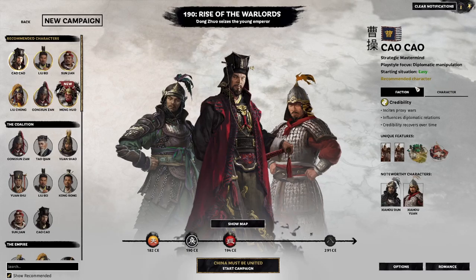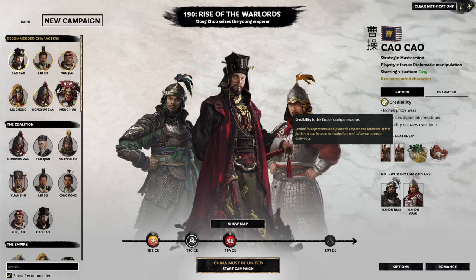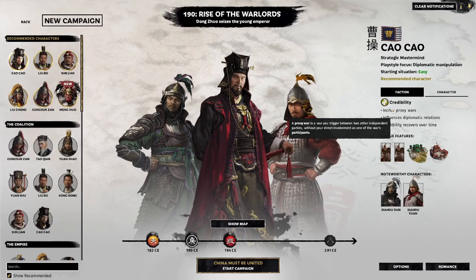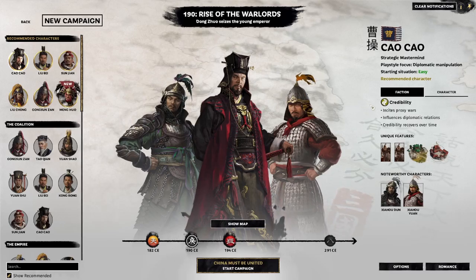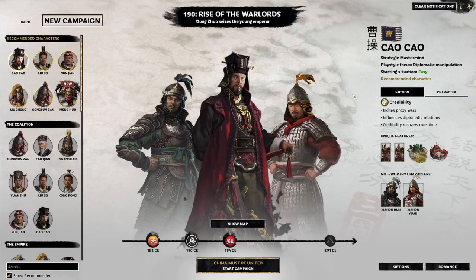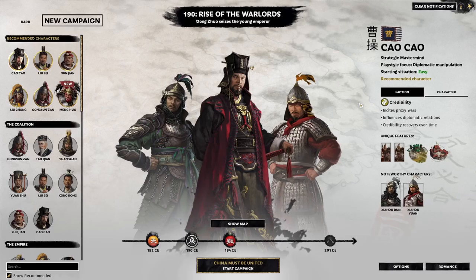Under the faction tab we've got credibility, which is the faction's unique resource. Credibility represents the diplomatic respect and influence of the faction — it can be used to manipulate and influence others in diplomacy. With Cao Cao, you have the ability to incite proxy wars. A proxy war is a war you trigger between two other independent parties without your direct involvement, which can be very useful if you've got too many enemies or you're just trying to keep factions around you busy fighting each other while you gain strength. That is a very useful mechanic for Cao Cao's campaign and it does make sense for his character — he is a very well-known manipulator, very good at manipulating situations to further his own ambitions.